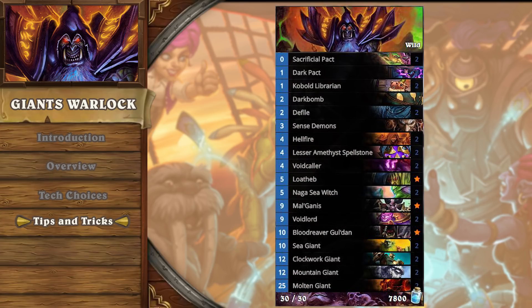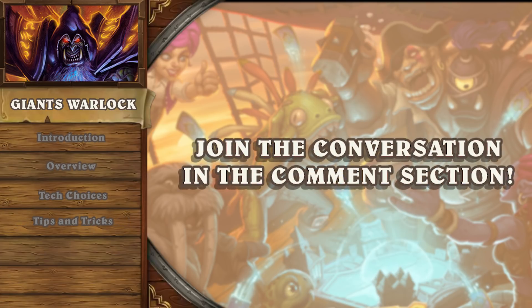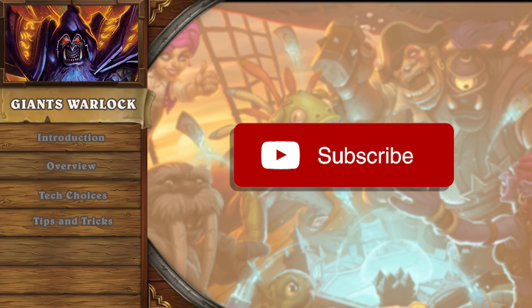Giants Lock is the new powerhouse on the scene in Wild, and has been making waves in the meta. It takes all the benefits that Giants Hunter has and removes a few of its negative aspects, making a pretty sound and frankly extremely powerful deck. We highly recommend trying out this deck as it showcases some of the really overpowered features of Wild and does not have a standard equivalent. As always, please leave a like if you enjoyed this video, and join the discussion in the comments below. Let us know what you'd like us to cover in our next deck introduction, and don't forget to subscribe to stay up to speed with all of Tempostorm's Hearthstone news and content.